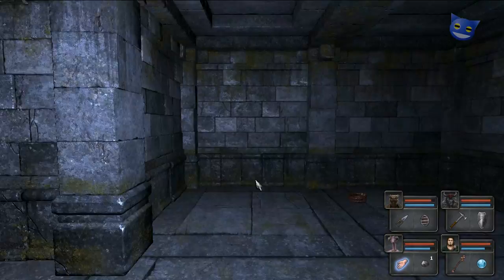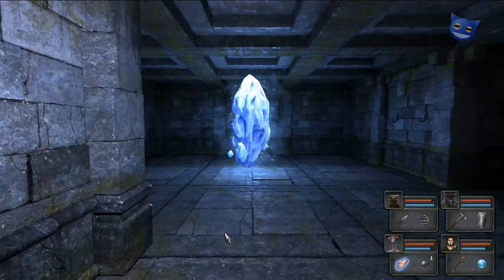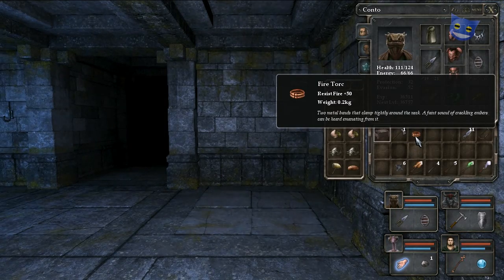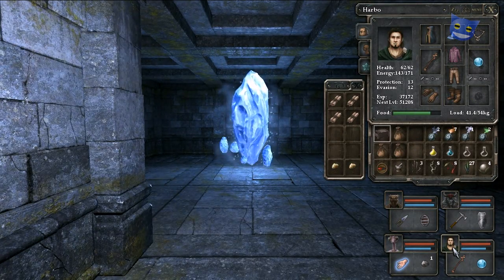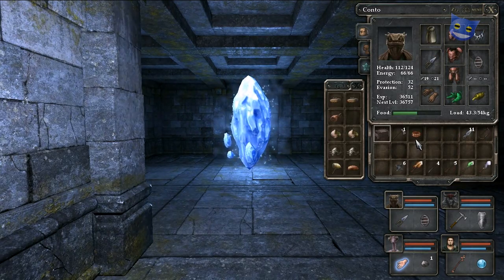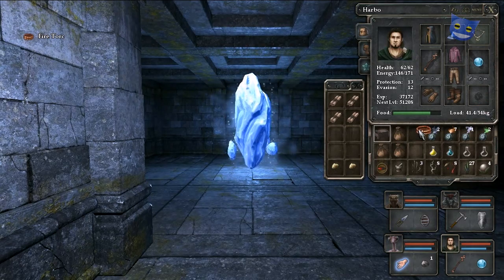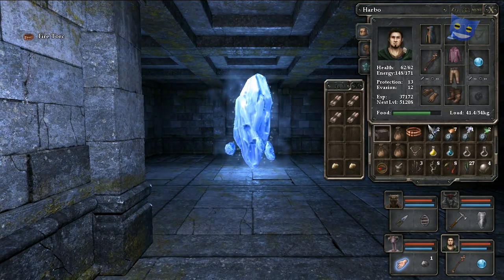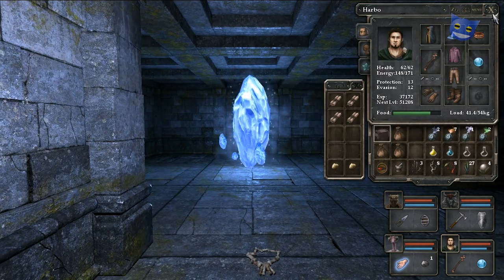There's a blue crown something here. Let's inspect to get this. Right, there's a fire torque — resist fire 50 points. We'll give that to Harbo because he's our fireman. Oh no, you wear it around your neck, not on your head. I see — we don't need that bone amulet, do we, to be honest.